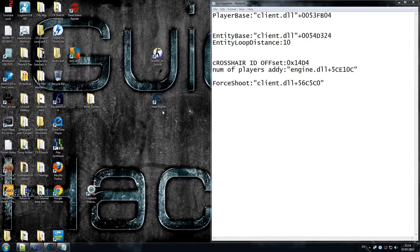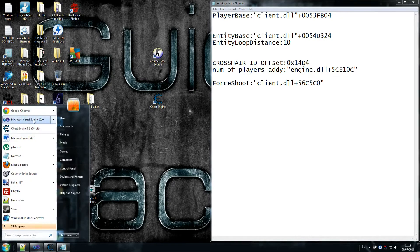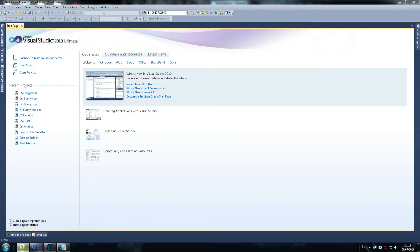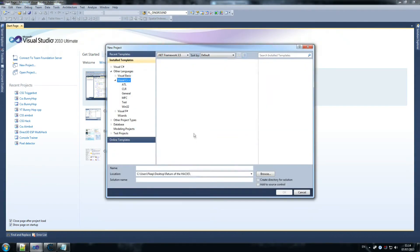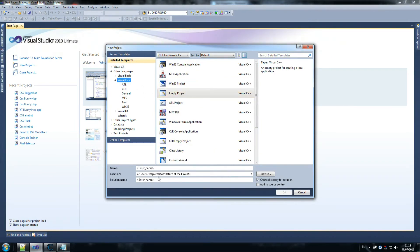The next step is to create our solution and make a trigger bot. I'm going to start Visual Studio and create a new project. We're going to do a Visual C++ empty project — any C++ compiler would work, but I'm most comfortable with Visual Studio. If you don't have Visual Studio 2010, 2012, or 2008, search for Visual C++ Express, which is a free version online. I'm going to call mine 'TriggerBot_CSS_YouTube'.